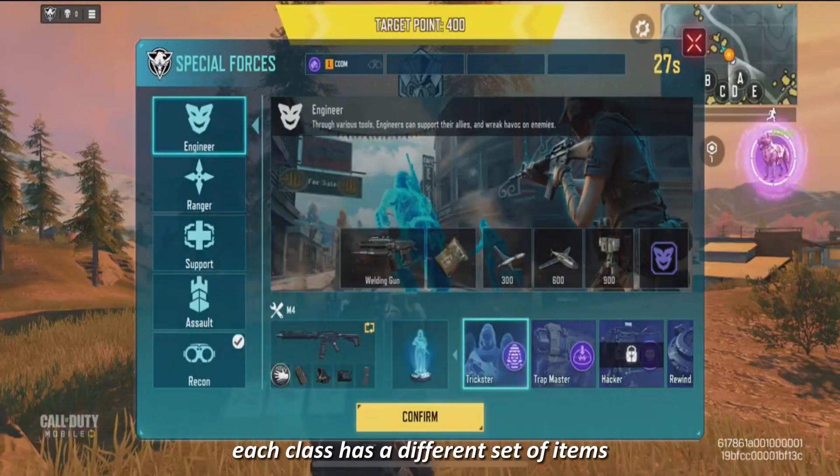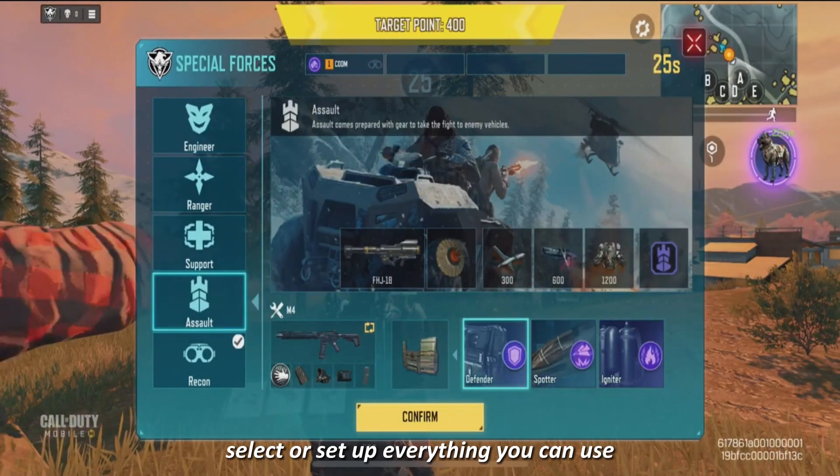Each class has a different set of items that you can use, and you cannot manually select or set up everything you can use. You get to choose only weapons or class, depending on your choice.